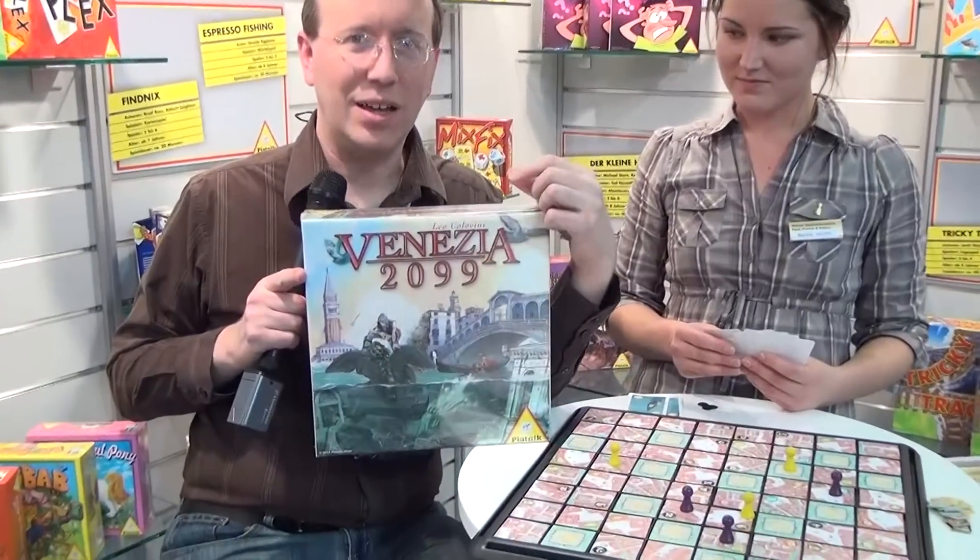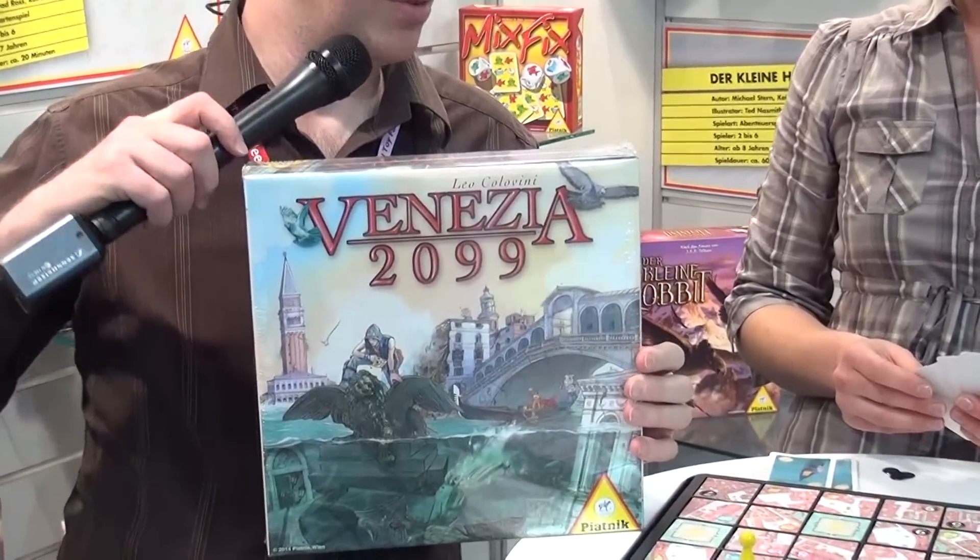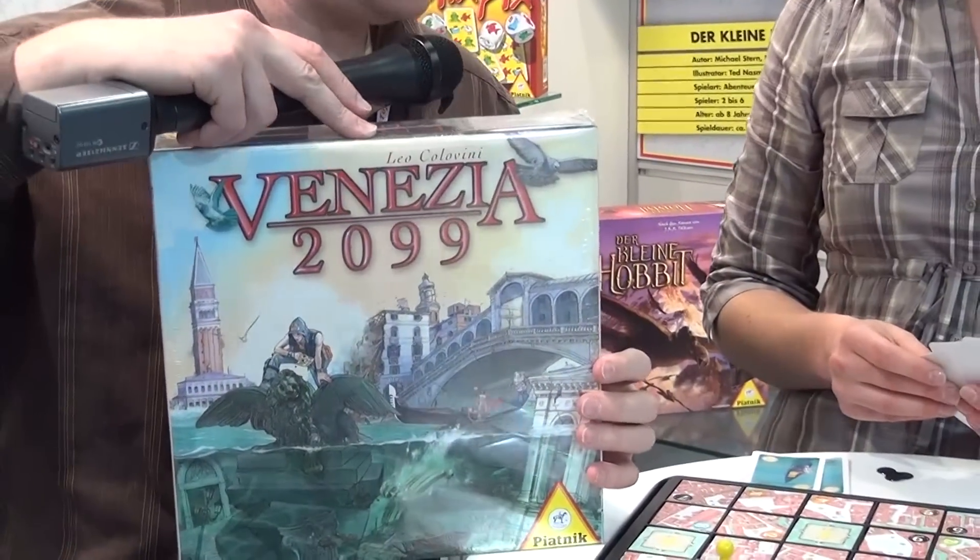Hi, this is Eric Martin from BoardGameGeek. I'm here with Mariola in the Piatnik booth at Nürnberg 2014 looking at Venezia from designer Leo Colovini. I was hoping you can give an overview of what's going on in the game.